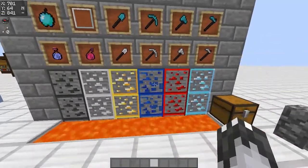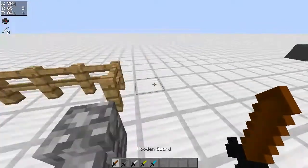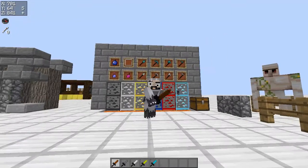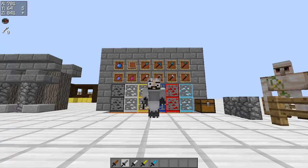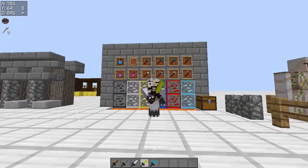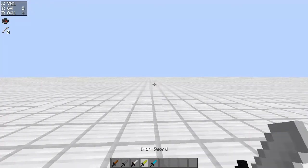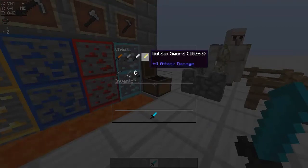For the swords it's a little bit different — the swords are shorter than normal swords, and I just really like them. So here we have the wood sword, the stone, the iron, the gold, and the diamond. Once again: wood, stone, iron, gold, and diamond — those are all the swords.